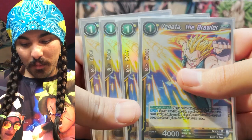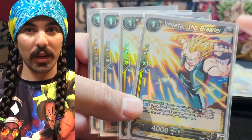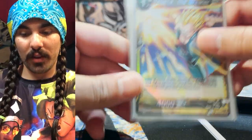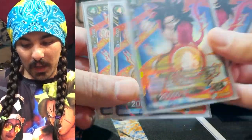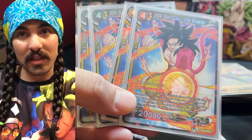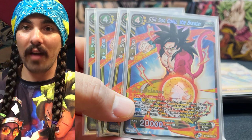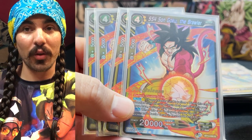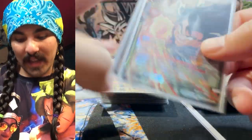Now this is where the spice starts - we've got Vegeta the Brawler. This is a one-cost negate, and when you negate with it, it reveals the top card of your deck and puts it in your drop area. So when your opponent swings in, you negate the attack for one energy, and then pop SS4 Son Goku the Brawler from the top of your deck into your drop area. When he pops off he comes into play for one energy - he's a double strike, deflect, and KOs a card in rest mode. It's just pop pop pop - this guy is like the powerhouse of the deck.